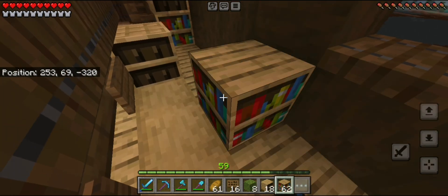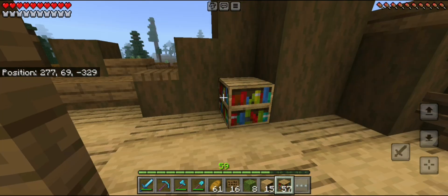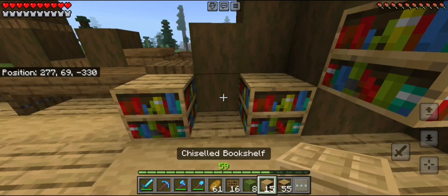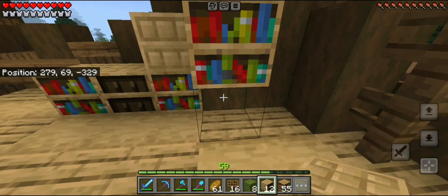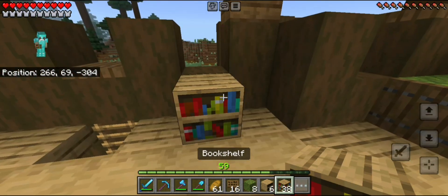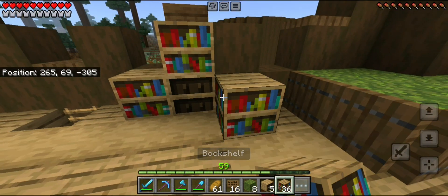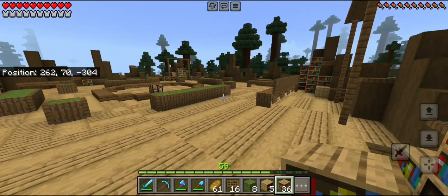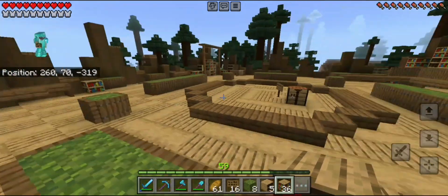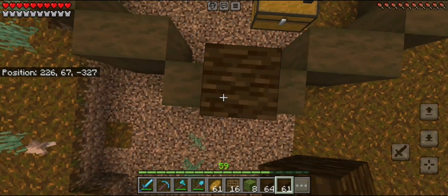I started adding in bookshelves and chiseled bookshelves. I tried to rotate the chiseled bookshelves to make them make more sense — oriented so you'd easily be able to sit and take out books — and I added plant pots on top of the bookshelves. I really wanted to add candles, but since I don't have bees yet I can't make them from beeswax, so after this episode I'm going to try to make that glass bottle in the middle so I can finally make thousands of candles.